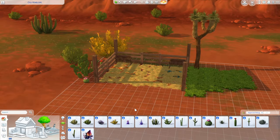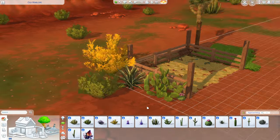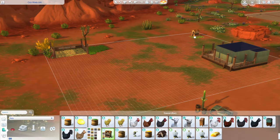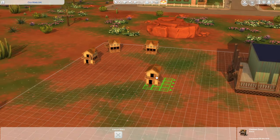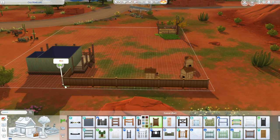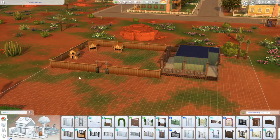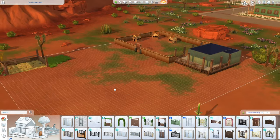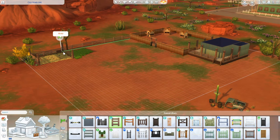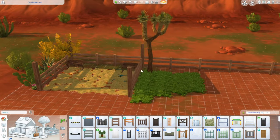I placed a whole bunch of Strangerville and base game cacti and debug plants all around the corner and near the shed or the little lean-to where the goats hang out. That is just the start of the landscaping. I was trying to get a feel for the lot, and then I placed this gate here from Seasons around the fence that is in the chickens area, which also ends up being the garden space, so you can lock it if you want to prevent people or goats from going in there.